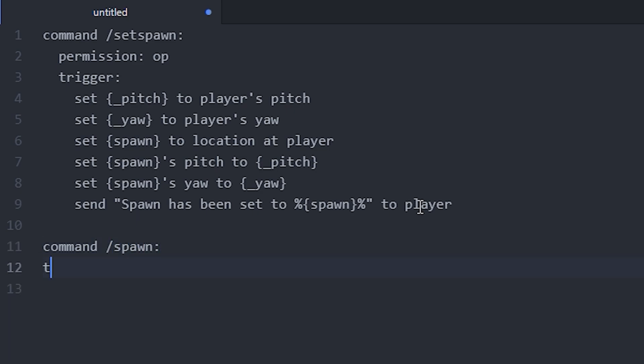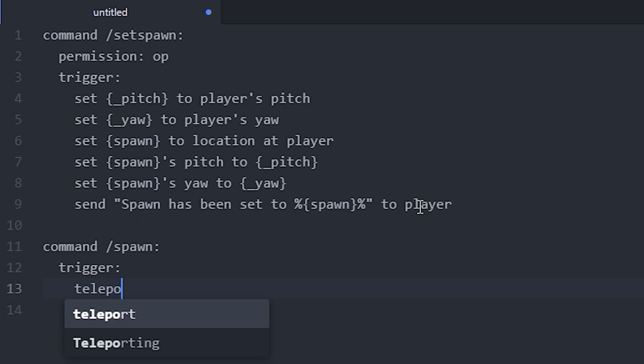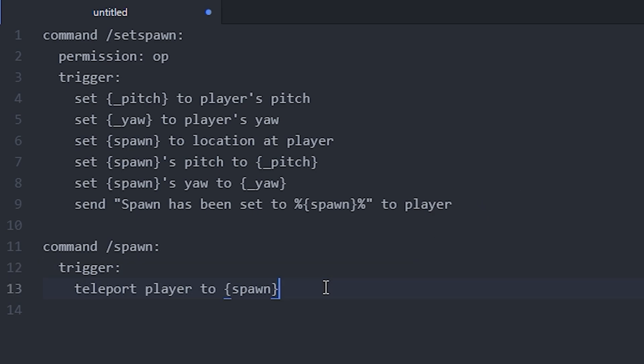Now let's do the actual /spawn command. This one we don't need a permission for, so we just do a trigger, and pretty much all we have to do is teleport the player to our spawn variable. We can also add a little message like 'Teleporting to spawn' to the player if we want to be fancy.